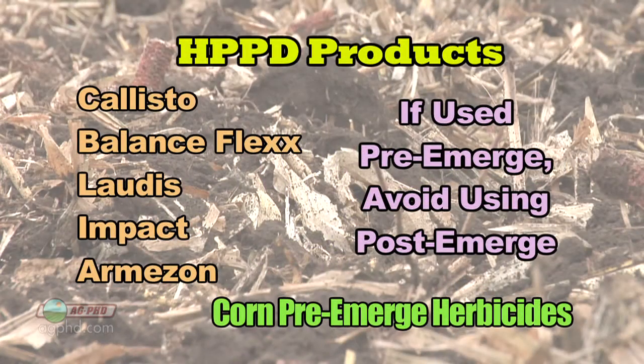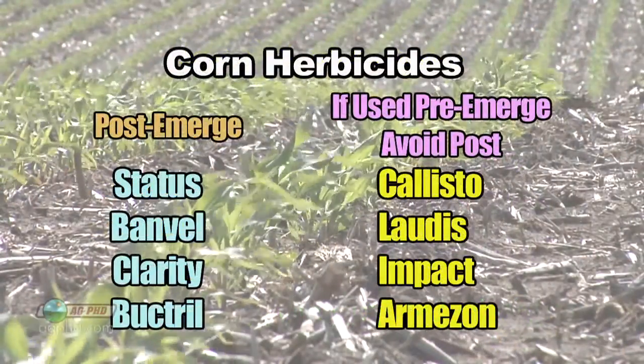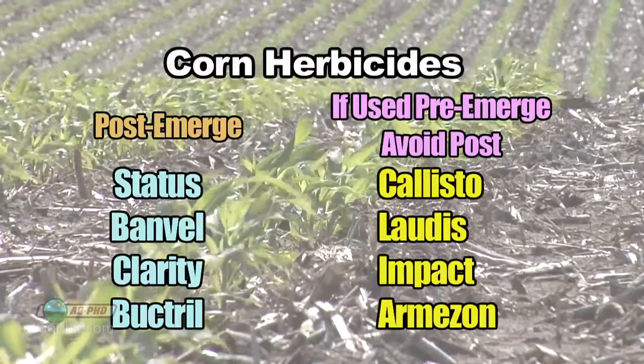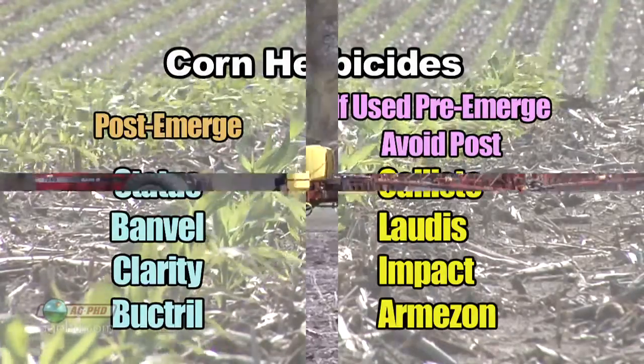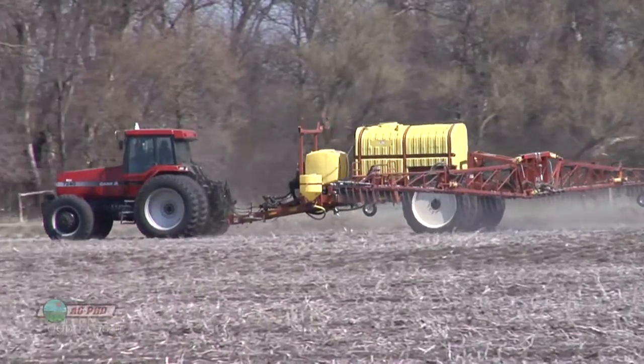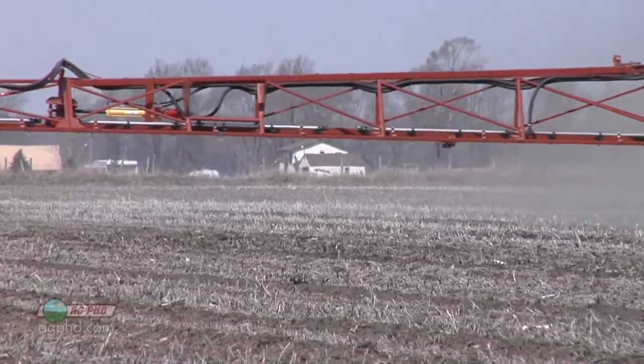Just keep in mind that if you use an HPPD herbicide pre-emerge — in other words Callisto or Balance Flex down — we don't want to use those post-emerge. So that means you're probably going to have to go with Status, Banvel, Clarity, or maybe Bucktril post-emerge, but avoid Callisto, Laudis, Impact, or Armezon post-emerge. You've got to look at the whole program for the whole season and don't use that same active ingredient twice.